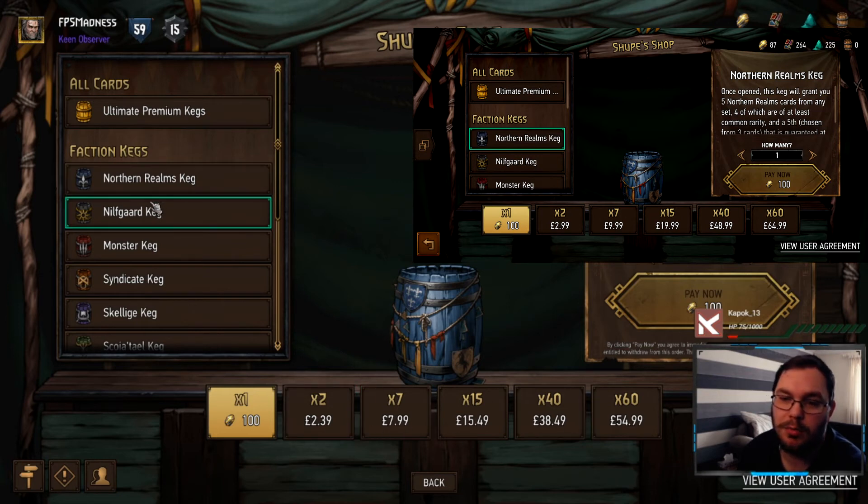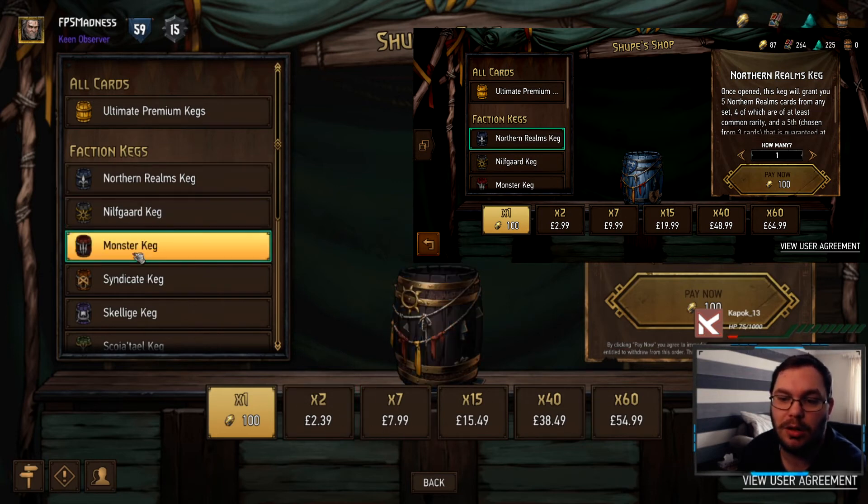You will save yourself money just by downloading this on PC. And even if you don't play it — if your PC's not powerful enough to play the game necessarily — you could open the game up, drop the settings right down, and then just buy the kegs on here, and then go back to your Android game to open the kegs, for instance.